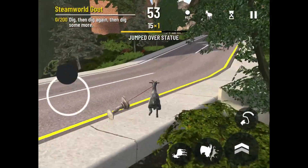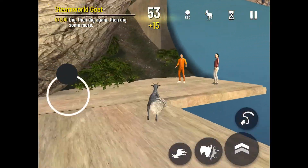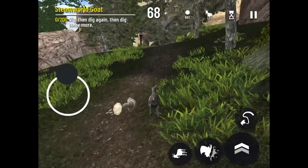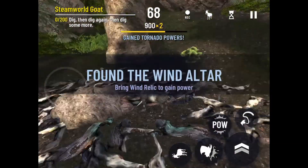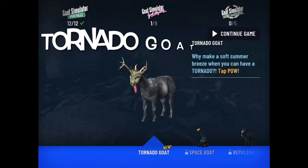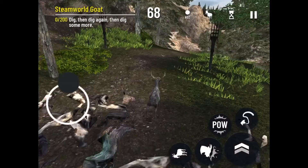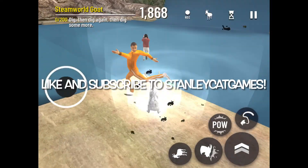You just want to climb up here, go this way, climb up the hill, and it's right over here on that rock — there is the Tornado Goat. Why make a soft summer breeze when you can have a tornado? Remember to like and subscribe to Stanley Cat Games.